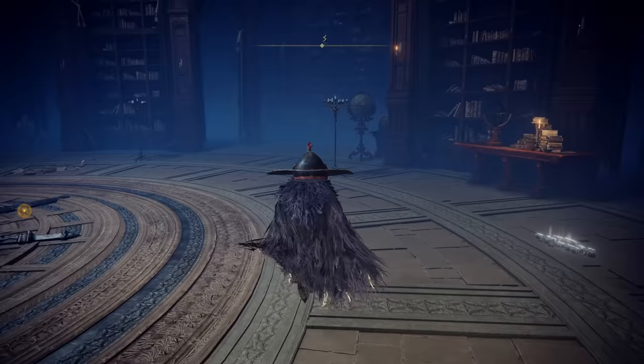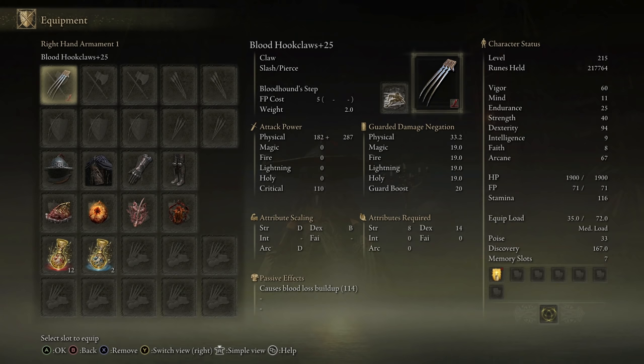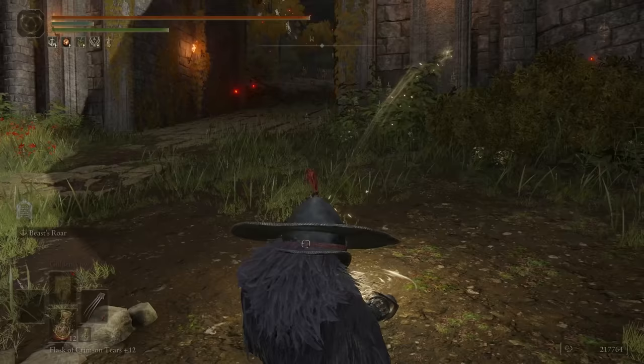I took the jumping thing off and now I'm left with a decision. I'll put on Shard of Alexander, I think. As you can see we have the black feather armor on, which increases jump attack damage. I've got my blood hook claws. Currently I have Bloodhound Step on but I don't think I'm gonna use that. The main skill I'm planning to use is Beasts Raw — I tried it out yesterday and I was like, what the fuck is this damage.